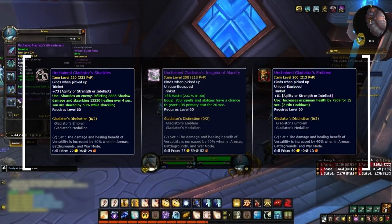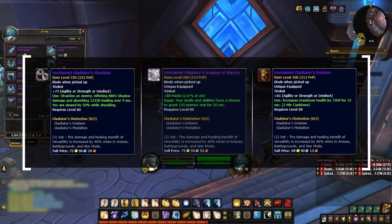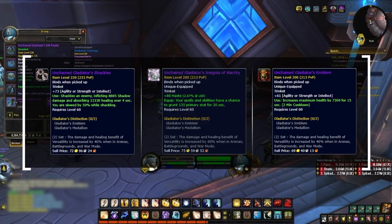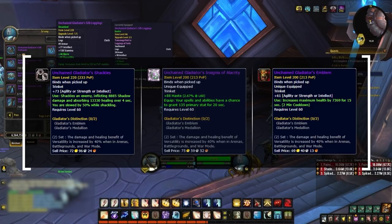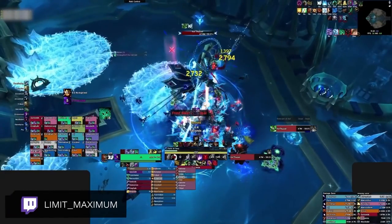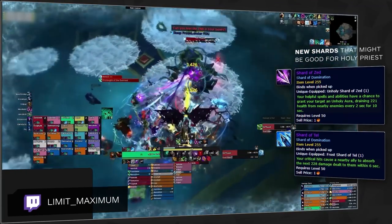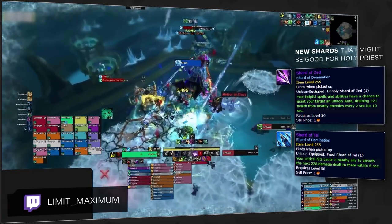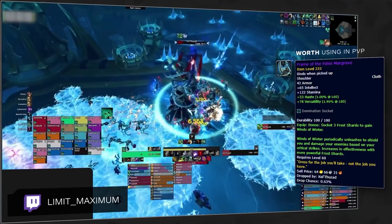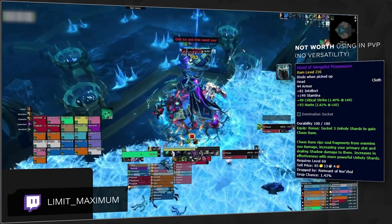Your secondary trinket choice is a bit flexible and dependent on playstyle and matchup. Shackles is a super powerful offensive option early season, performing really well into teams with limited dispels. If the enemy team has multiple dispel options, then the Insignia trinket might be your best offensive choice. In matchups where you anticipate you will be trained, the Emblem trinket is still strong despite its nerfs in 9.1. There is some new PvE gear from Sanctum of Domination with special sockets for gems called Shards of Domination. These effects will be nerfed by 50% in PvP so they aren't completely necessary in arena. If you get a piece with a shard socket, just make sure it has versatility on it; otherwise, your Conquest PvP gear is probably better. You won't need this new gear to be competitive.